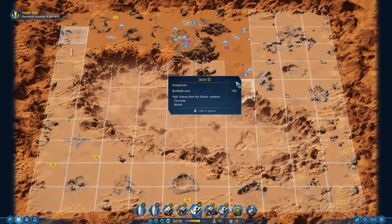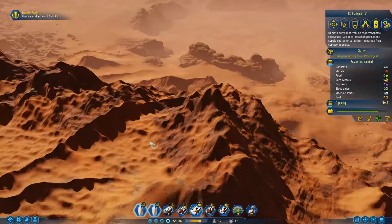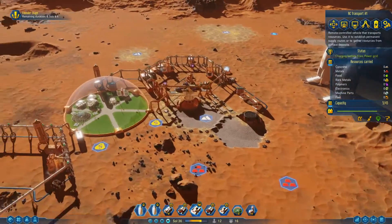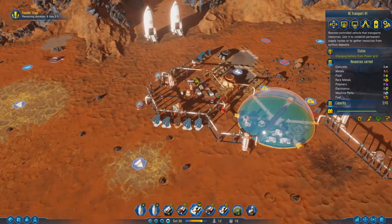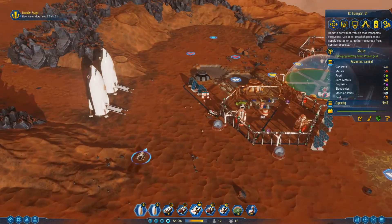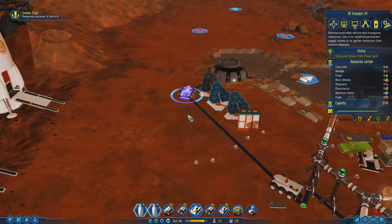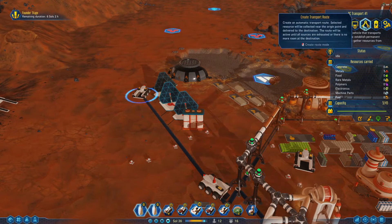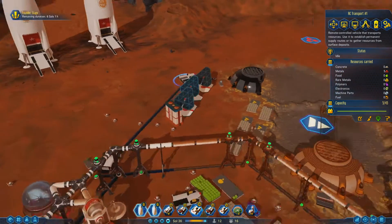A couple of things: if you scroll out you can then scroll in to a particular part of your map. Scroll out and then scroll in — that's handy. So we're gonna bring this drone back. There are a couple of ways you could do it. With your transport drone highlighted, you have all kinds of controls: load resources, unload resources, and create transport route.